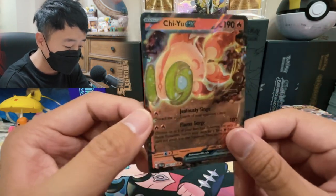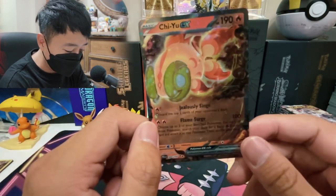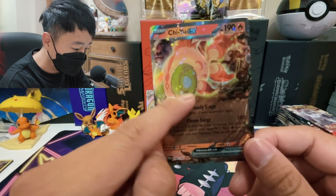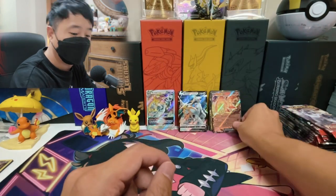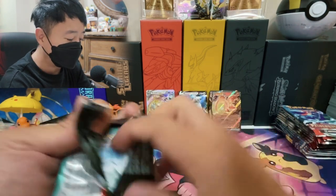We got one of the legendary Chi-Yu EX right here. The eyes look like gold — I thought it was supposed to be blue. Look at these golden eyes. You can't even really tell where the eyes start and end. I'm going to search up this card later — the color of the eyes looks very off.